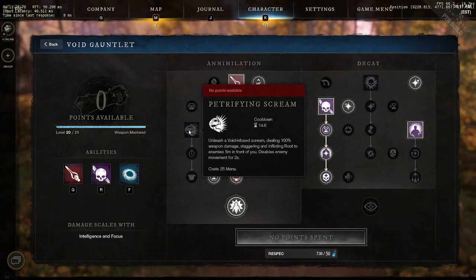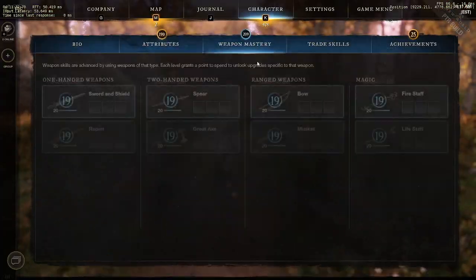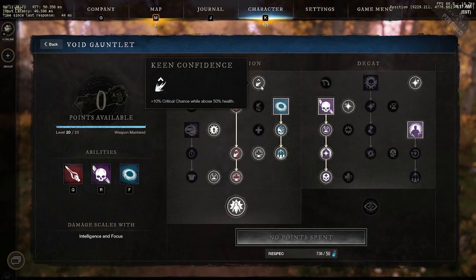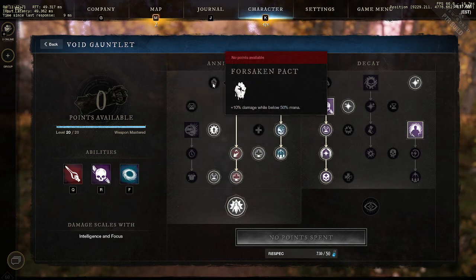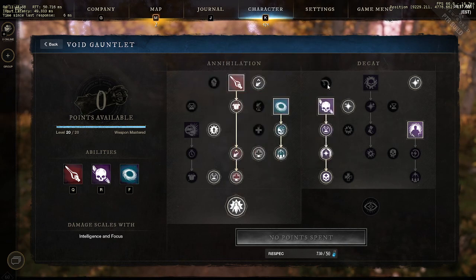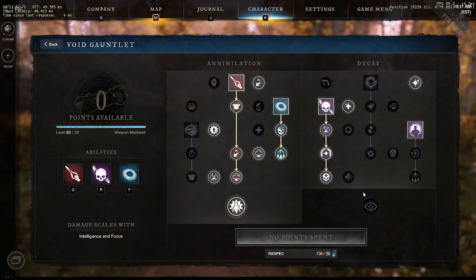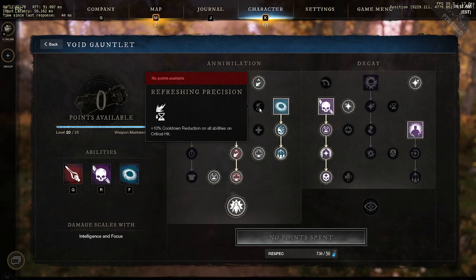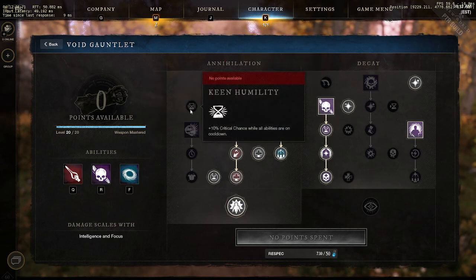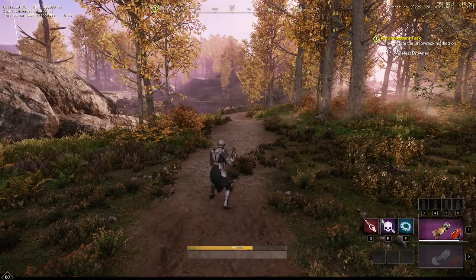Some of the other abilities are a little more useful, like the stun — Petrifying Scream. But if you see someone randomly running up to you, there's a passive in the kit where when you cast an ability within five meters of somebody it gives you empower, and I believe there's also some cooldown reduction. So if you see someone running at you, they're more than likely a void gauntlet user with Petrifying Scream.